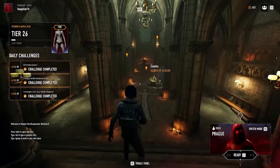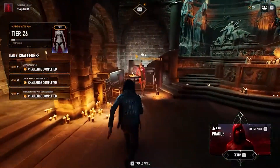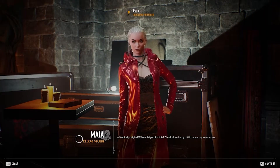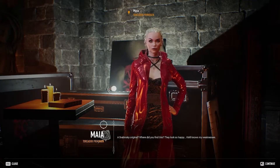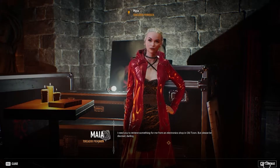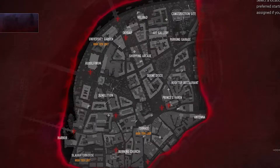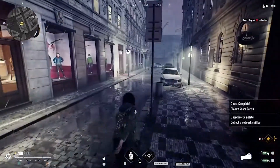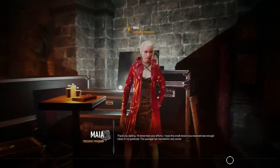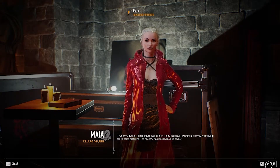Much like the first quest, upon returning to Elysium you'll begin the next and last part by talking to Maya. She says: 'A Sabinski original? Where did he find this? They look so happy. Carol knows my weakness. I need you to retrieve something for me, but please be discreet, darling.' This leads to the last artifact you need to collect. This one was really tricky for me to find even though it's the most obvious one, because it's in the middle of a street. When you bring it back to her she says: 'Thank you darling. I'll remember your efforts. I hope the small reward you received was enough token of my gratitude.'